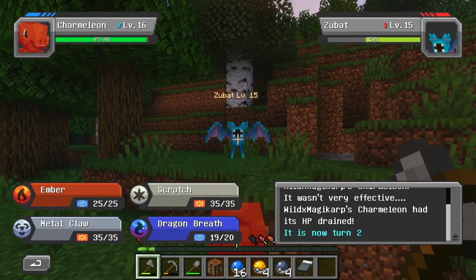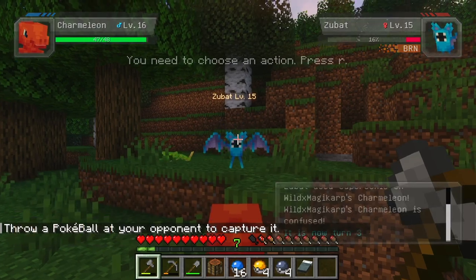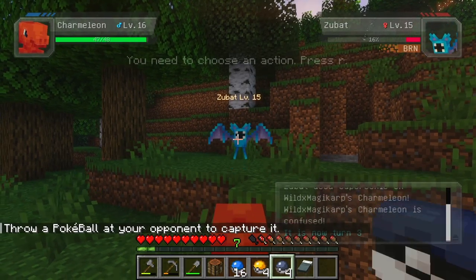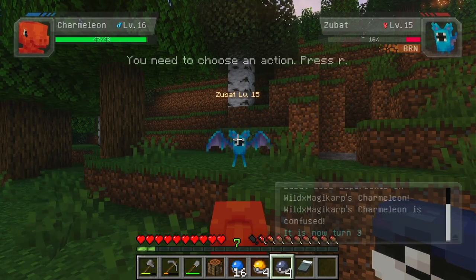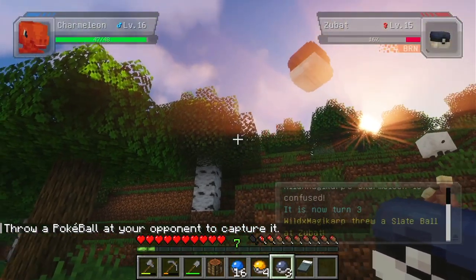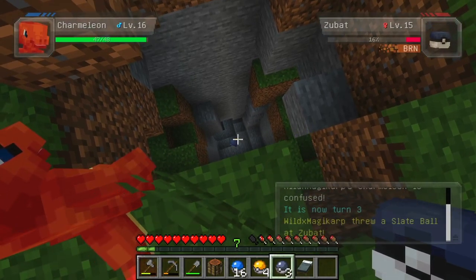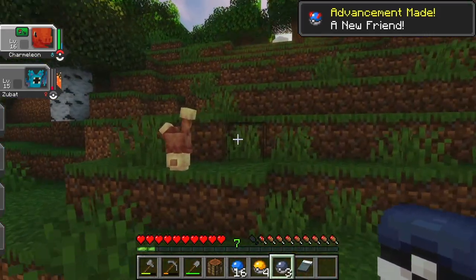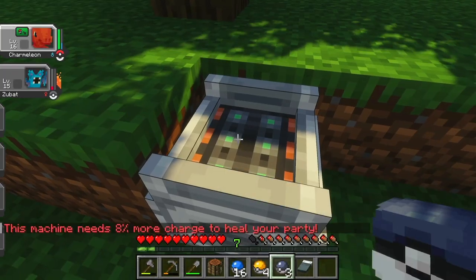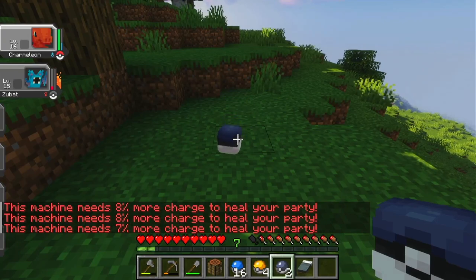Let's do an ember — let's see if we can burn it. Nice, okay. Now we'll catch it with a slate ball, hopefully. Okay, catch. Oh, there we go — I was clicking the wrong button. Oh no, does it come into my inventory? Okay, phew — that would have sucked. I think I can put Zubat on my shoulder. Okay, phew, that didn't waste it.